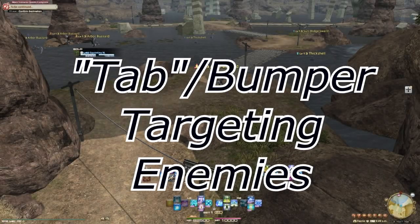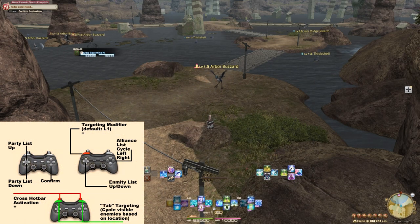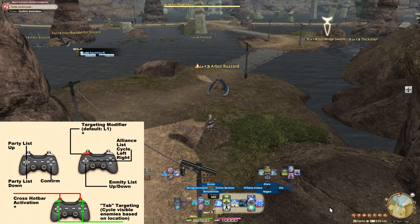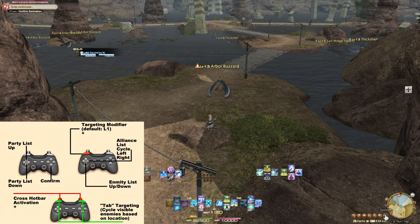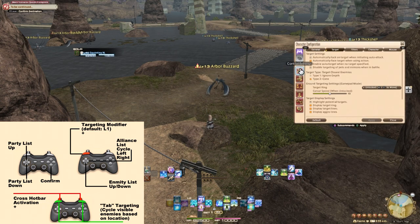You can also target enemies via what people call tab targeting. The game picks an enemy based on location. Once a crossbar is activated, use your bumpers to switch targets. There are two algorithms for this, and you can choose which one you want in character config, control settings, target, target type.